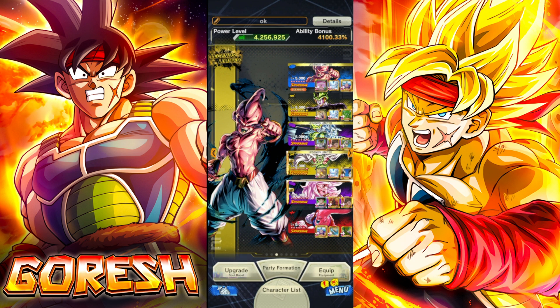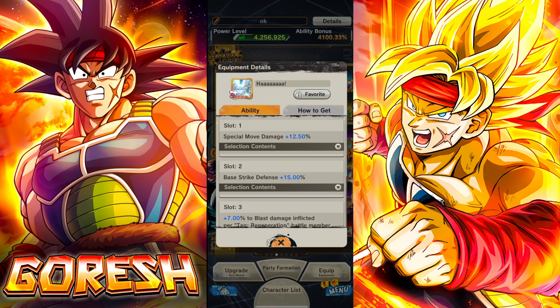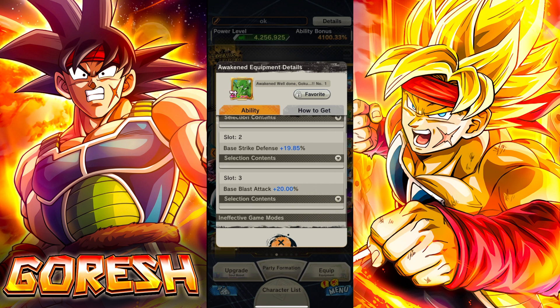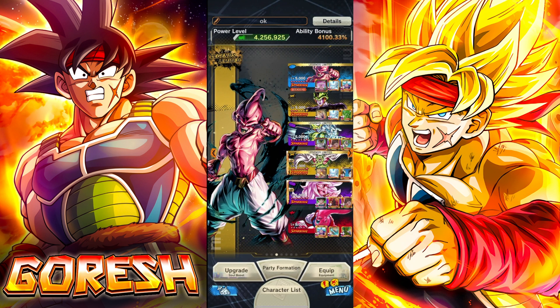We're going to be using him on the Regen team, putting him next to the purple Cell and the blue Kid Boo. On the bench we have 21 for the HP, Piccolo for the Z ability and zenkai buff for Cell, and the red Buhan for extra blast damage and base blast attack ability. Pretty standard setup. I gave Cell the unique equipment for the Cell Saga — special move, strike defense, and blast attack — then the must-use equipment for pure blast per Regen battle member, and an awakened equipment for around 31 blast. Let's jump in and see how he does.